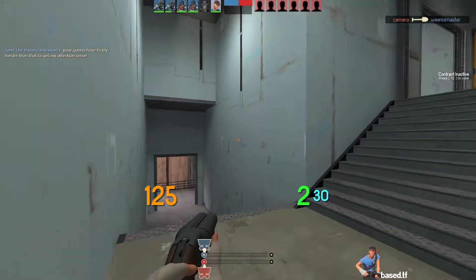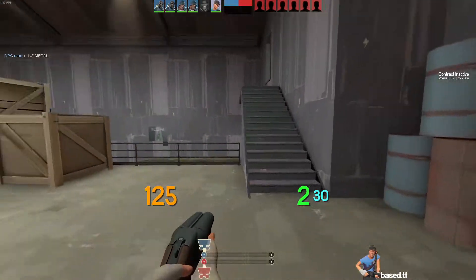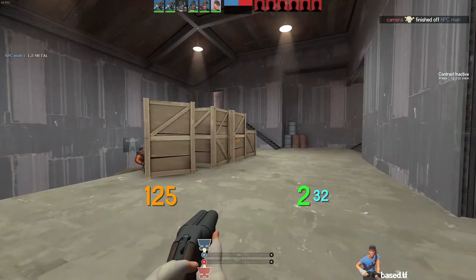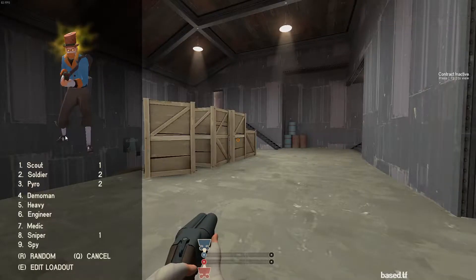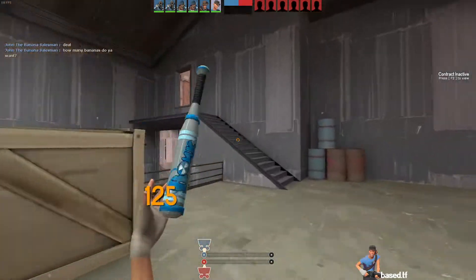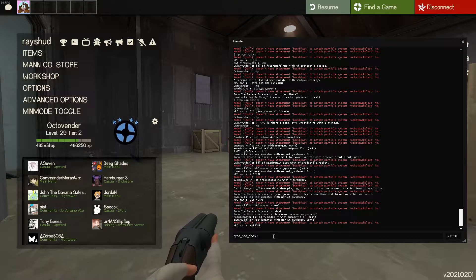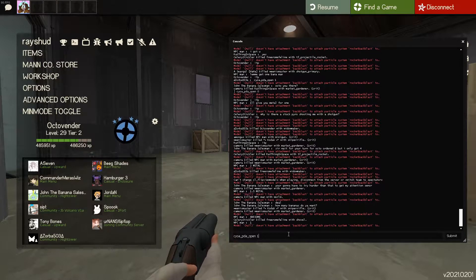Today I'm going to be showing you how to do the contractor pose glitch really fast and easy. Step one: equip the contractor and make sure you're not in spawn when you do this. Step two: put this command in console — I'm going to put it in the description of this video so you can do it from there.